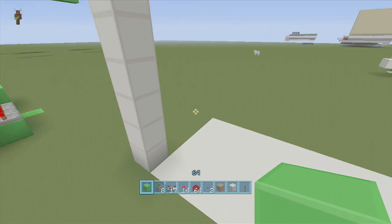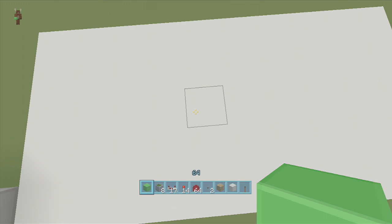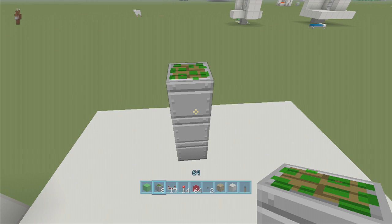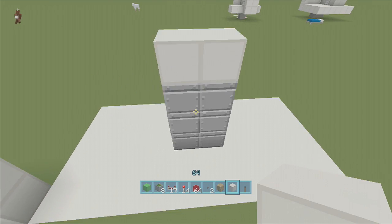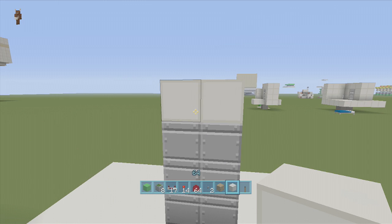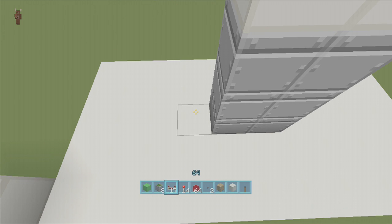Once you've got your 10 by 5 spacing and dug down seven, come to the bottom left-hand corner and count over five — one, two, three, four, five — then count up three — one, two, three. Right here is where our triple pistons are going to go: one, two, three on the left side, and then to the right of this one put one, two, three again. Take your blocks of choice and put them right above the pistons. It's completely mirrored — just two triple pistons extending up to make you go up and down.